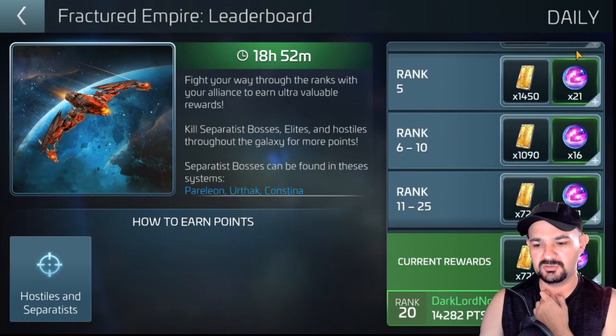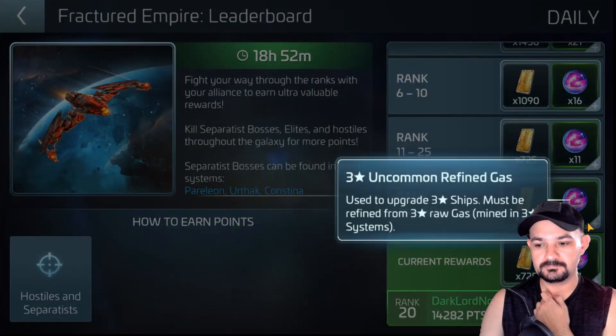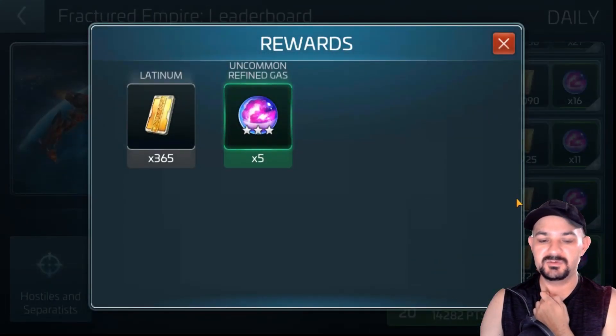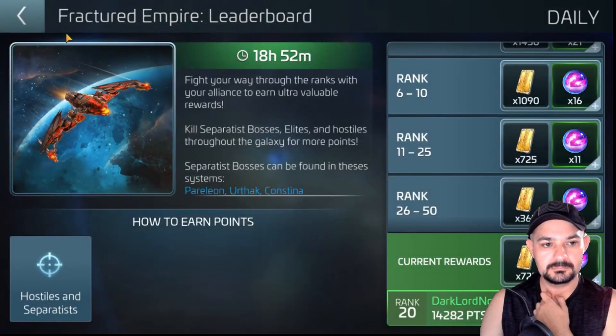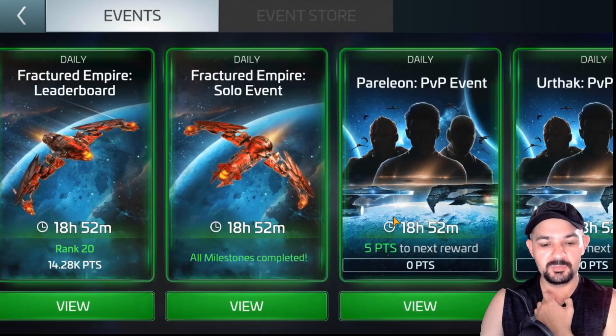Let's go to where I'm at, because this is probably where I'm going to stay. I'll get 365 latinum and 5 uncommon gas. I'm happy with that. I could use rares, but whatever — it is what it is.